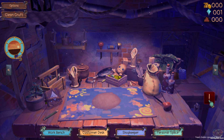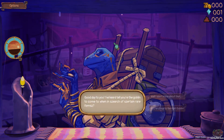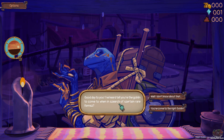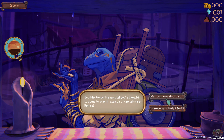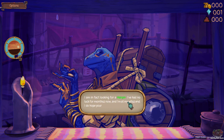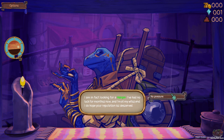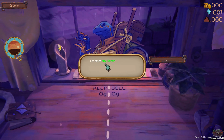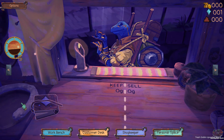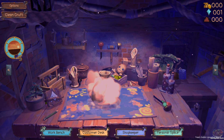We got one stash thing. Now let's go check out — say hi. Good day to you. I've heard tell you're the goblin to come see in search of rare items. You come to the right goblin. I am, in fact, looking for a hairpin. I've had no luck for months now, and I do hope your reputation is deserved. No pressure. I'm after any hairpin. Let's check out and see if we got a hairpin in here.